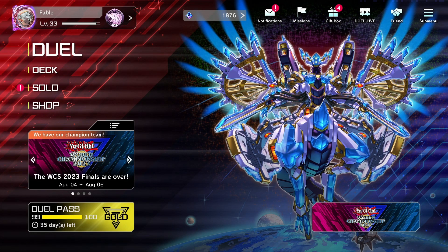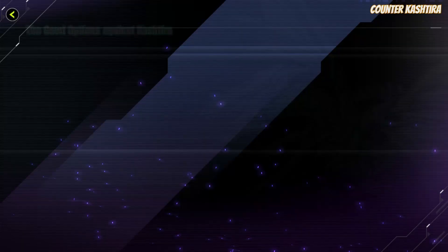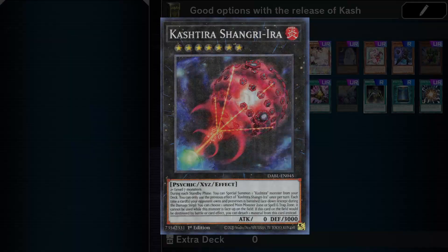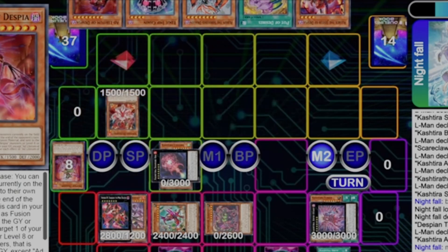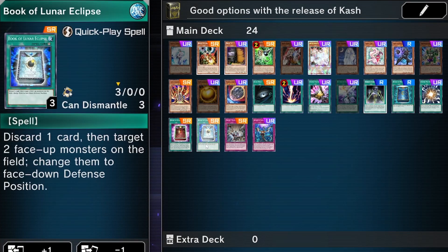If you want options to answer the toxic Shangri-La lock, here's a list of cards you can utilize — some are good, some are okay, and some are bad against Kashtira if you ever get locked. The reason Droplet and Dark Ruler are not on this list is because Shangri-La is a lingering effect, just like Protos — except if you remove Shangri-La from the field, the lock zones are also removed.